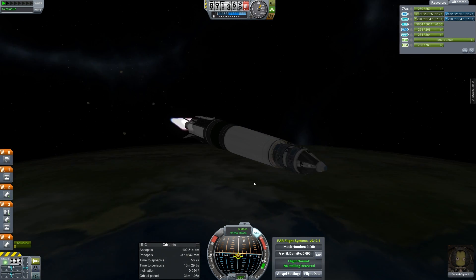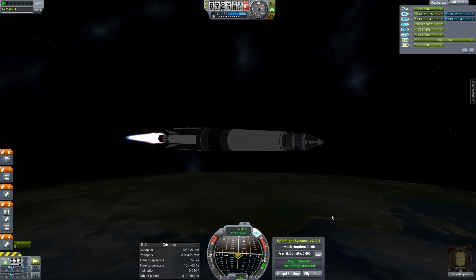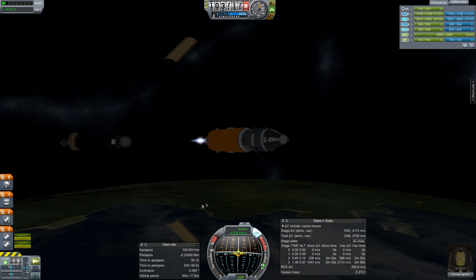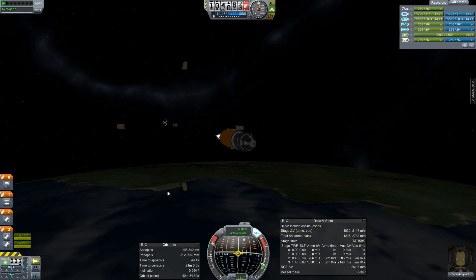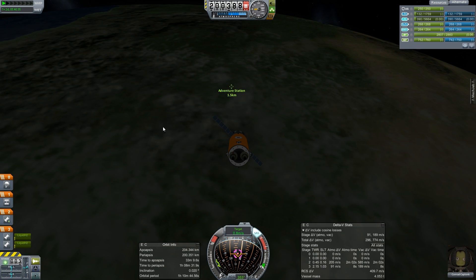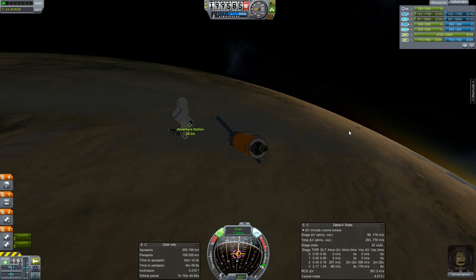I don't know why that thing is glowing yellow. Conrad, what did you do to that thing to make it glow yellow? Anyway, it's just an ideal size in order to get a one-Kerbal pod with a little service module to give him basic maneuvering capabilities. It's good for that.